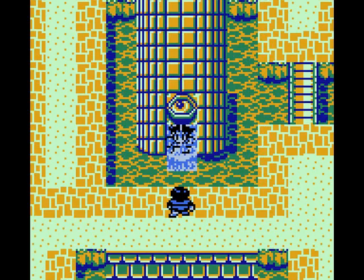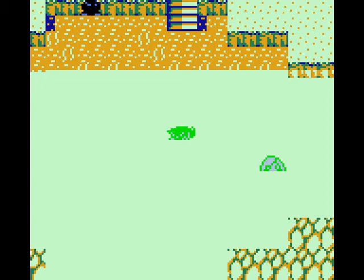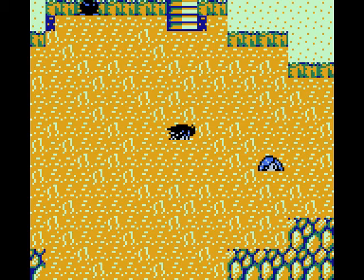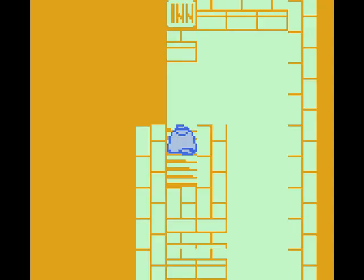And if you notice, my sprites are now blue because I did a little race changing with the other characters. I made Curtis into a cyborg and Gloria into a monster. And so let's change to cyborg headless, which is the final species of this cyborg - it's called Dullahan, which you might have heard from other Final Fantasy games. It's that headless horseman type character.